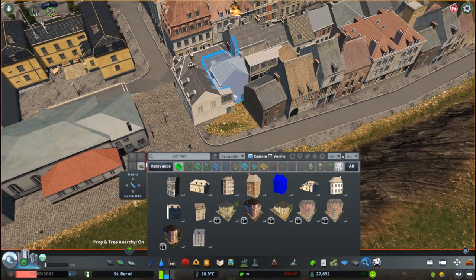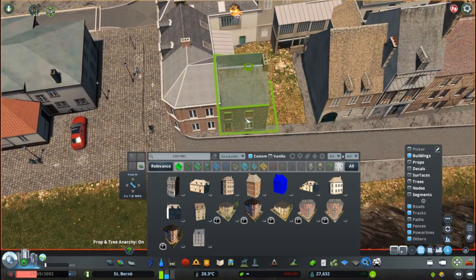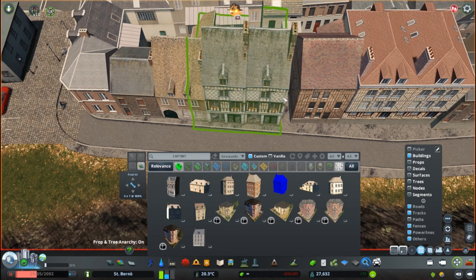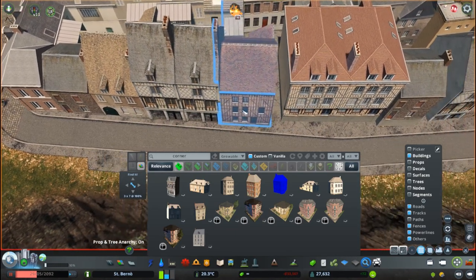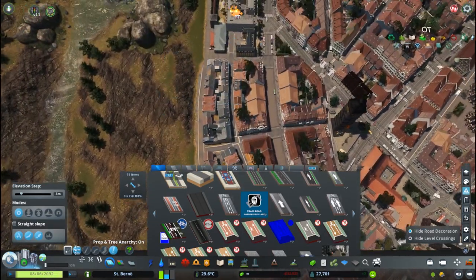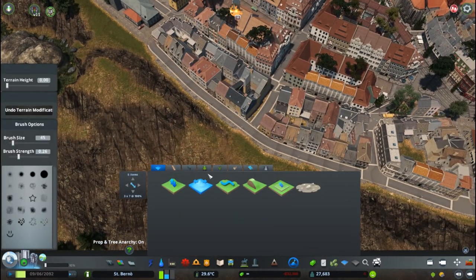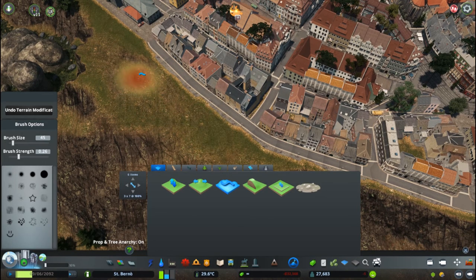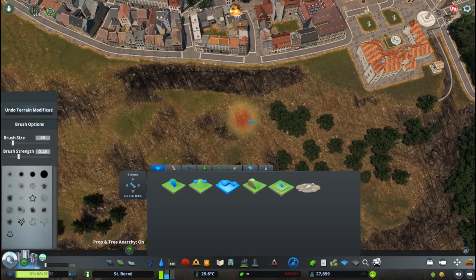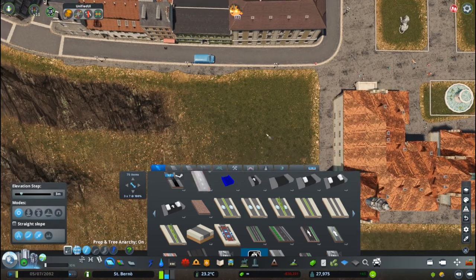I decided to add a few more blocks to the Old Town and extend it a little bit further around the palace, as it always felt a little bit incomplete when I looked at it from above. Now it feels more coherent, more closed and more roundish. You will better see what I'm talking about in the cinematics, and I will let you be the judge if it was a good idea or a bad idea — you can tell me in the comments as usual.